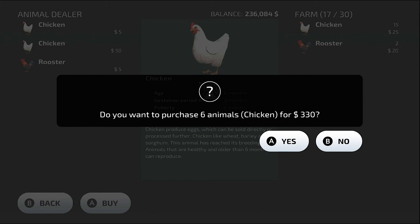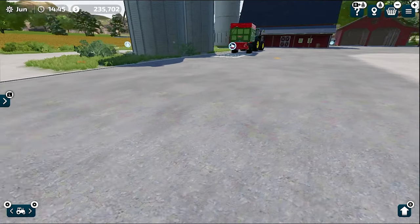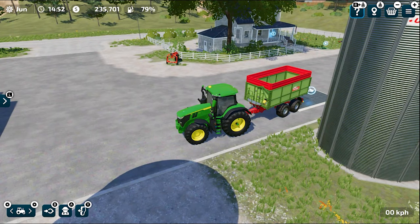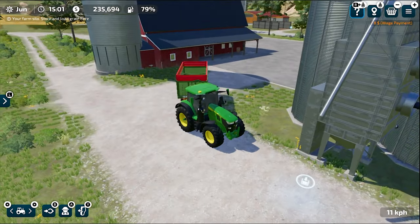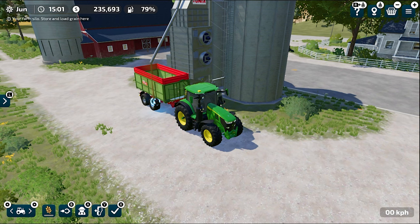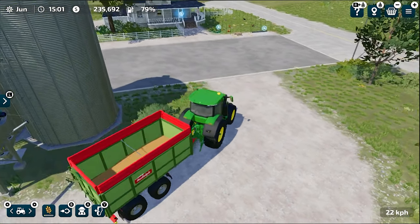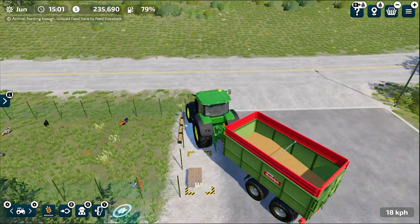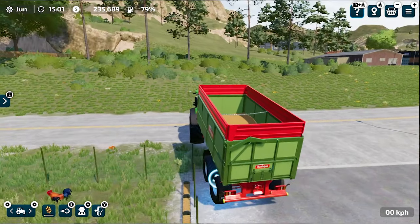Once you are happy with your selection you can purchase them. In the starting you only get a few chickens but you can purchase more. Feeding chickens is quite simple because no animals in Farming Simulator 23 require water — not even horses, cows, or any animal. Chickens only need wheat, so go ahead, harvest your wheat and store it. Once you have enough you can come to this trigger near their feeding trough and start unloading wheat.